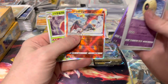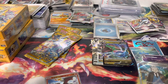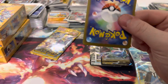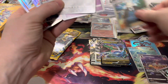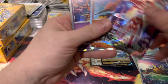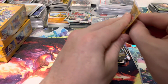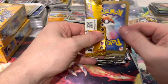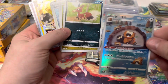Rayquaza - Radiant Charizard! There we go, that's what we wanted. Nice - Radiant Charizard pull! It's not a gold card but it is what it is. Solrock, and then we got the Deoxys - nice Deoxys hit there. We are out of sleeves, I have to get some sleeves. There's our Barbaracle - I'm just trying to burn through these.